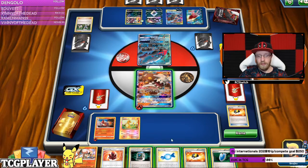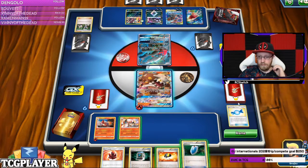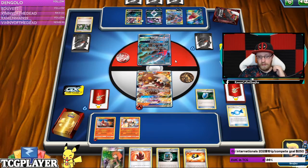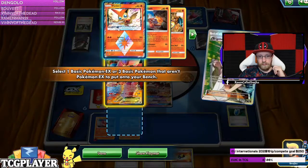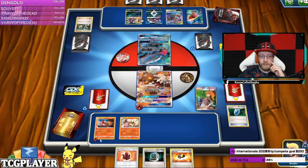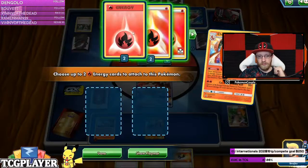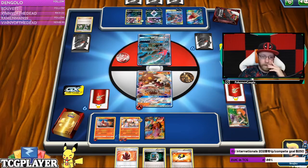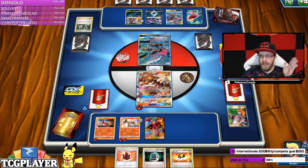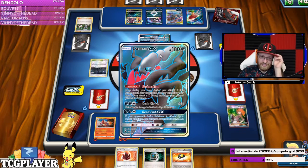One, two, three, four, five — okay, one energy here. I can go for Bridget — that's what I'm going for. Volcanion, Roaring Resolve. We're finally getting the setup we wanted! But at the same time I kind of know that Heatran GX is just gone — let's accept his fate. I literally started laughing about that.